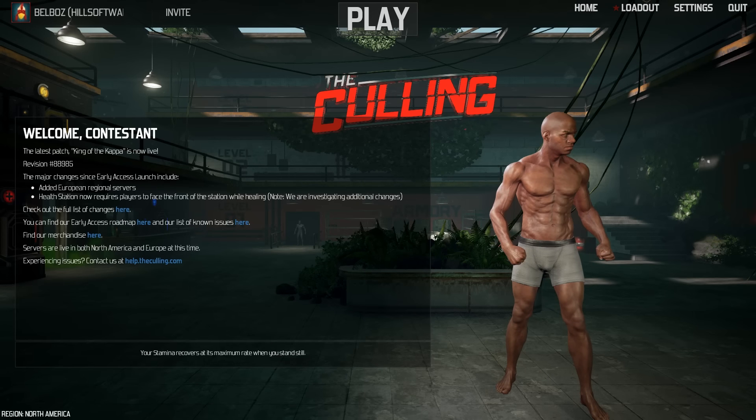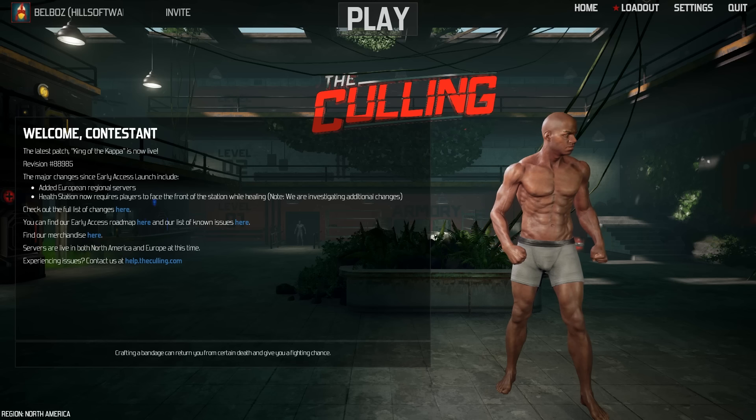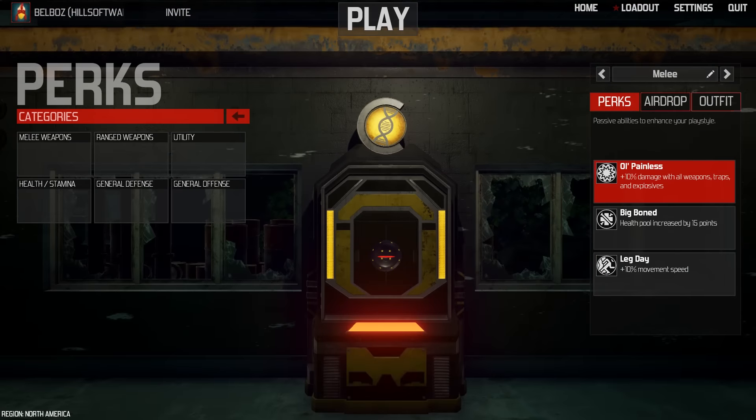Hey guys, Boz here. This is going to be a quick video. This is literally the first time I've played this game. I'm not going to really do a playthrough or anything, and I'm not reviewing it. This game is called The Culling. It's in early access — they brought it out about three or four days ago. It is on sale right now for $13.49 US, insert your conversion for your currency, so it's really affordably priced.